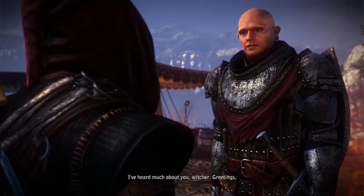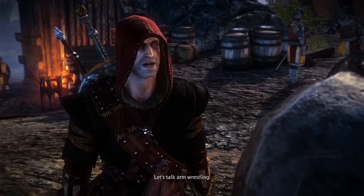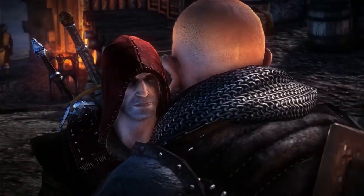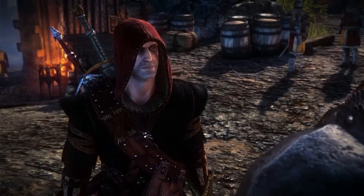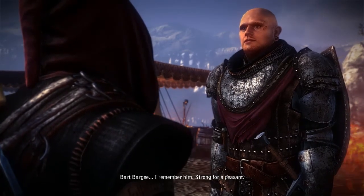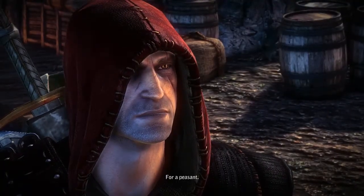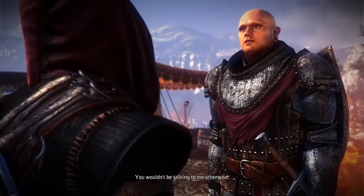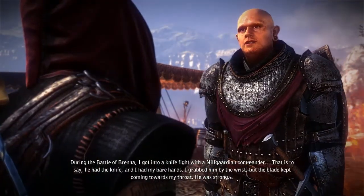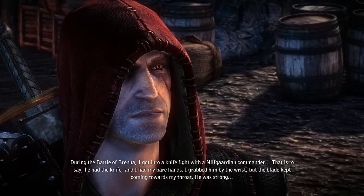This is the arm wrestling quest for the chapter. You begin it by talking to Adam Pragat — I believe that's the character's name. He's past the large wooden doors, closer to Henselt's tent. All you have to do is challenge him to an arm wrestling match and tell him Bart Bargy sends his regards, and he'll tell you to defeat about 5 opponents around the camp.